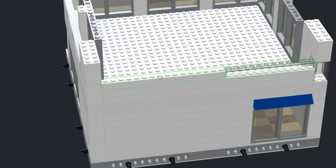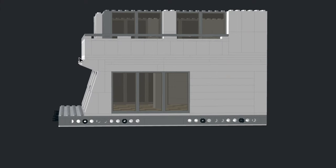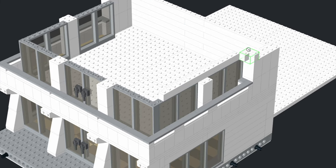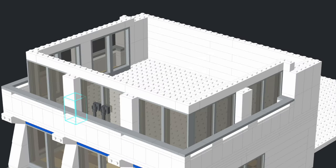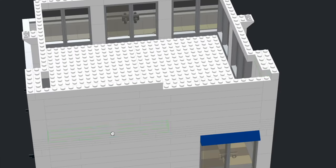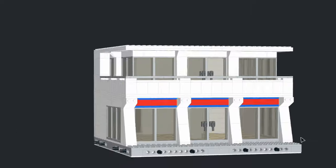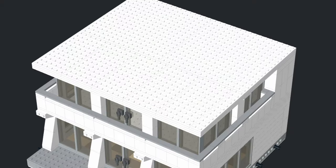From here we'll continue with the next level, which is actually the roof because it's only a two-story building. We're going to finish it off with some more structural details, adding one more brick layer before putting the roof on — it'll help create a little bit more separation between the roof and the windows. We'll also do some inverted slopes, which is kind of carrying that 1970s theme through. Finish it off in the back with some more bricks for strength. Then using the same exact footprint from the second level, pop that on and go finish the roof off.